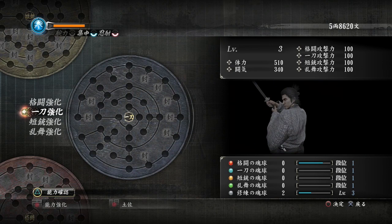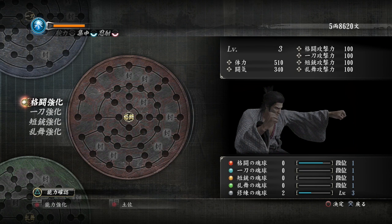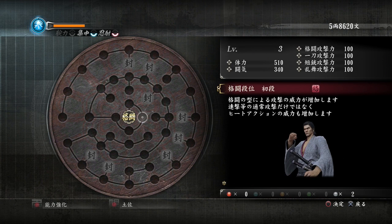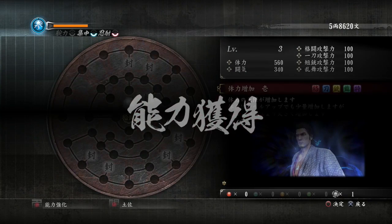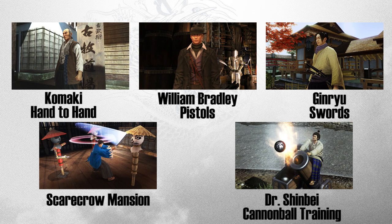After completing all of the masters' training and purchasing every available item on the sphere grid, you can do breakthrough training. You go back to the master location and talk to them, and like in Yakuza 5 you get to unlock a second tier of the sphere grid. You keep all of your old moves but every time you reallocate a point it lets you buy stronger versions of that move — nothing really changes as far as the moveset goes but you do more damage. I'm going to quickly go over each specific master; click the annotations below to jump to any one.